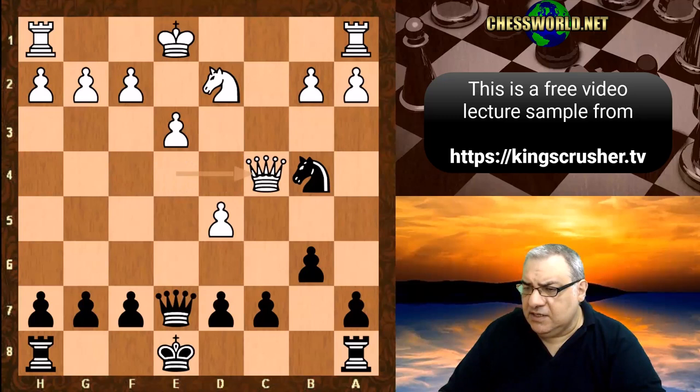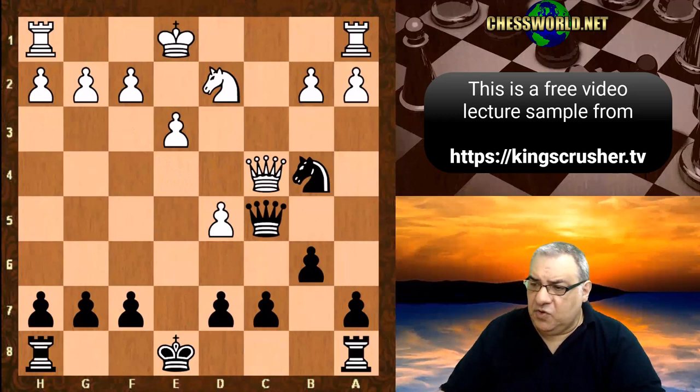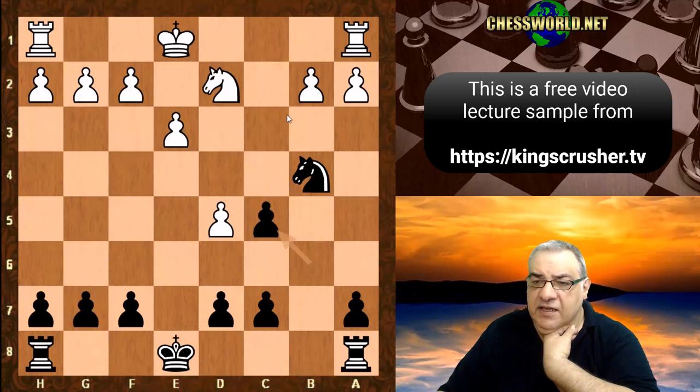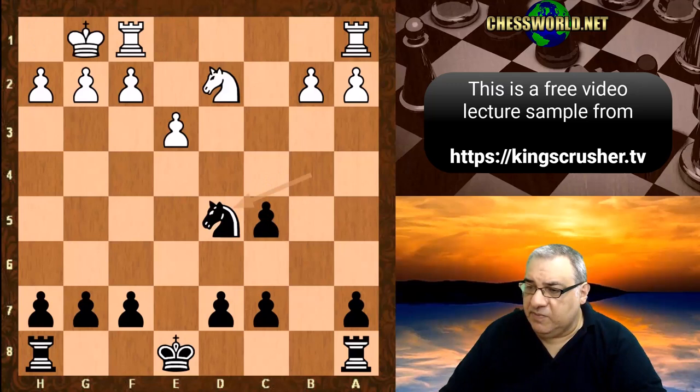Let's look at this sequence again — why is this ideal? If Nb4, Qe4 check — if Qxc5 is played then Black is actually better because d5 is hanging, and there's a threat of Nc2 check. If Ke2, we're just taking d5 out — big advantage. And here if castling, Nxd5 gives advantage to Black.